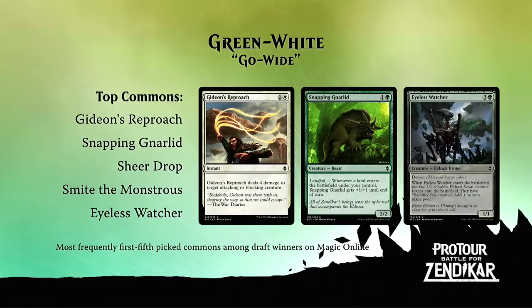Let's take a look at what you've been picking in your successful Magic Online decks for Green-White. Gideon's Reproach is a fantastic removal spell, great in combat — there's a lot of double and triple blocking in this format, and being able to kill one of your opponent's creatures as a surprise in combat is huge. Snapping Gnarlid is one of the best green commons: great in a dedicated Landfall deck and also just great in any deck. Sheer Drop is a great removal spell that also has Awaken for extra punch in the late game. The white removal does feel telegraphed — you go to attack and your opponent plays Gideon's Reproach, or Sheer Drop. You know it's coming, but it still gets you.